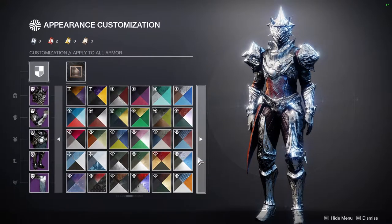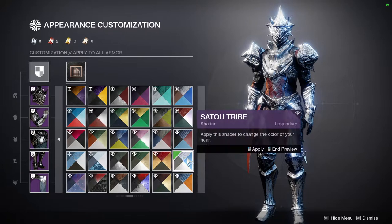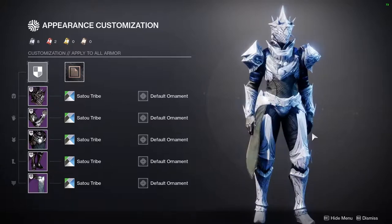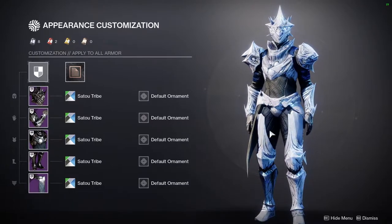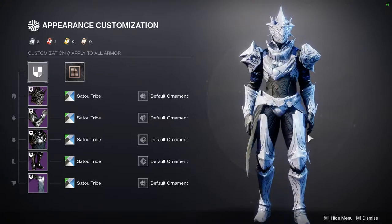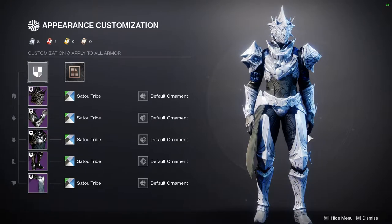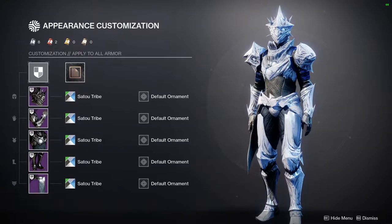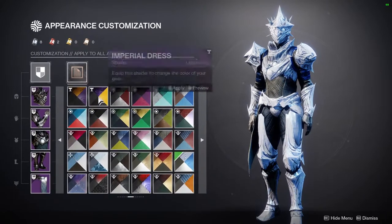Sato Tribe is definitely one of my favorite shaders in the game — I use it so much and it looks really good on this set. The changing color on a couple of the pieces is a little annoying, but whatever.